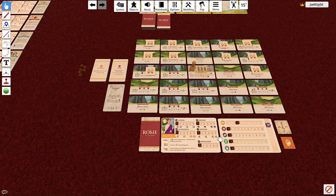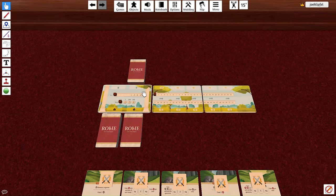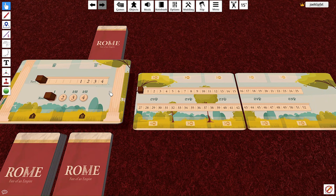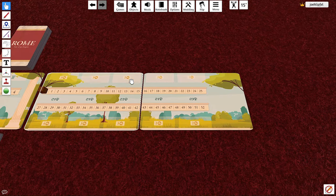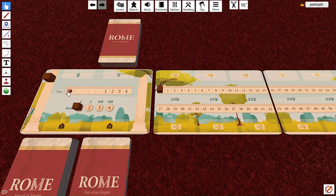This is the market board. Set it out with your turn and round tracker. The two victory point cards get placed together to represent your market. Put a cube on the first space of the turn track and a cube on space one of the round track — indicating we are in round one. The Roman numerals above have a different meaning; the numbers in the circles tell you which round you're on.